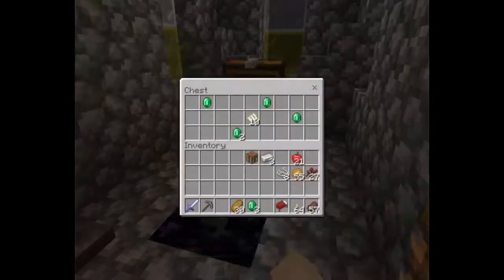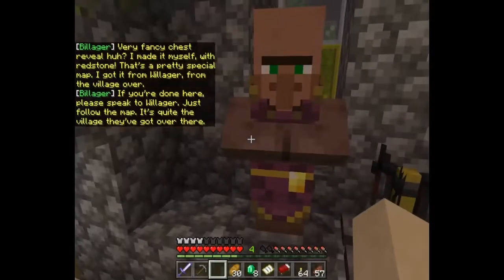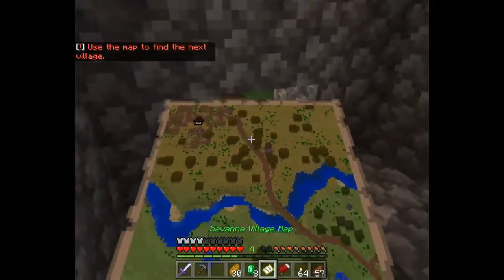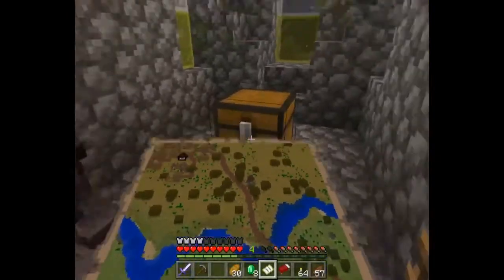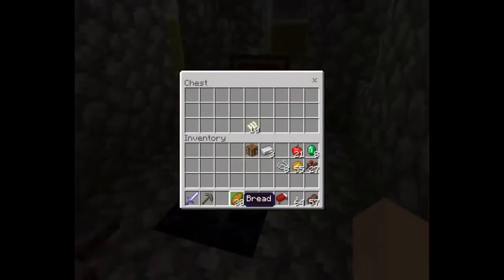That's a pretty special map - I got it from Willager from the village over. If you're done here, please speak to Willager. Just follow the map - it's quite the village they've got over there. Use the map to find the next village. I don't think I'll be needing that so I'll leave it here with you.